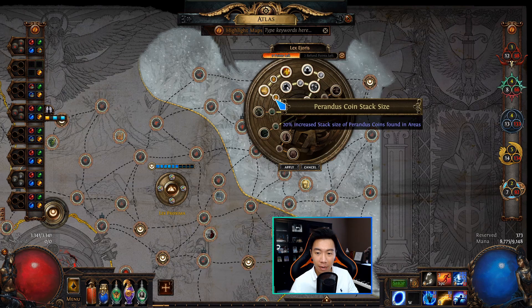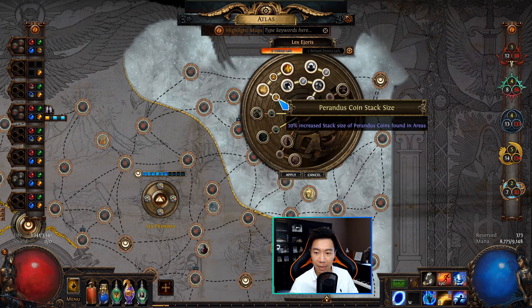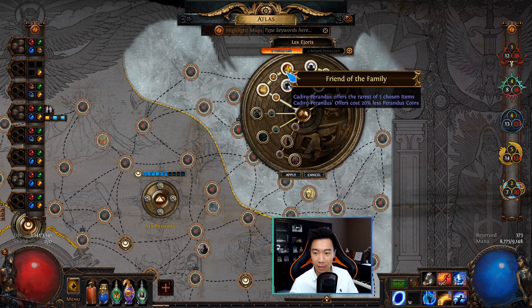The third way to get Cadiro into your maps is through the Atlas Ascendancies, in particular Lex Ejoris. In Lex Ejoris there is an arm specific to Perandus, and the node Prospero's Promise gives the area a 20% chance to spawn Cadiro and gives you an additional Perandus chest.